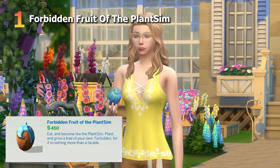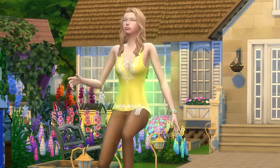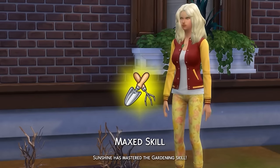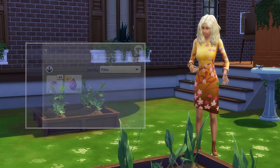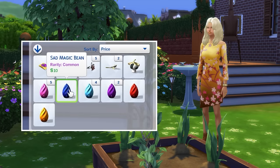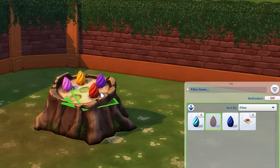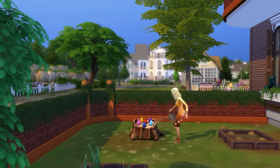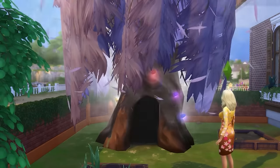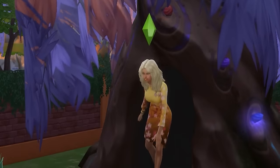First up is the Forbidden Fruit of the Plant Sim, which is base game. This isn't the easiest fruit to obtain. To get a hold of it, you'll need a sim to reach level 10 of the gardening skill before having them buy rare plant packets for 1,000 simoleons and opening them until they have all six different colored magic beans. These beans then need to be placed on the magic plant sim stump and watered, which will make the stump grow into a giant, magical purple tree with a cave-like opening. Exploring this opening will see your sim disappear and then emerge with a Forbidden Fruit of the Plant Sim.